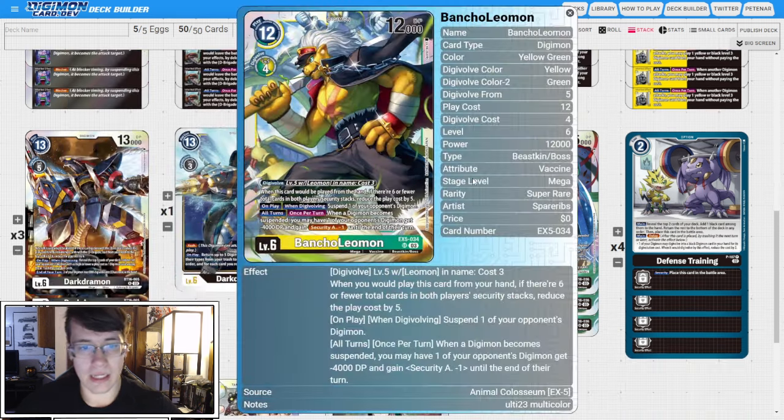Four copies of EX5 Bancho Leomon. When this card would be played from hand, if there are six or fewer total cards in both player security stacks, reduce the play cost by five — so this also costs seven to hard slam in the right circumstances. On play and when Digivolving, suspend one of your opponent's Digimon. All turns, when a Digimon becomes suspended, one of your opponent's Digimon gets minus 4k DP and security attack minus one. The minus 4k is a bit small, but combined with Nightmon's DP reduction it could finish something off. It mostly feels like a win-harder card, but we want it for the DNA into Chaosmon, and this is what we want to promote out of raising.